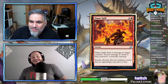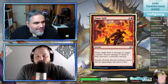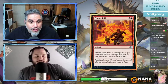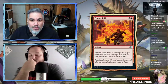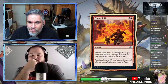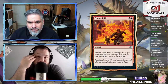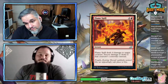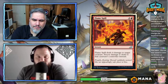Flame Spill — three mana, deals four damage to target creature, excess damage is dealt to that creature's controller. It's basically trample on a spell. I don't think it's good enough — three mana for four damage in a spell that has to have a target. Maybe a sideboard card in red mirrors.